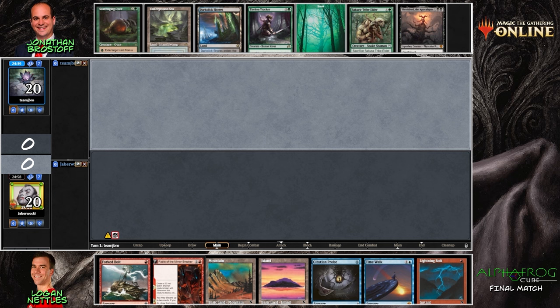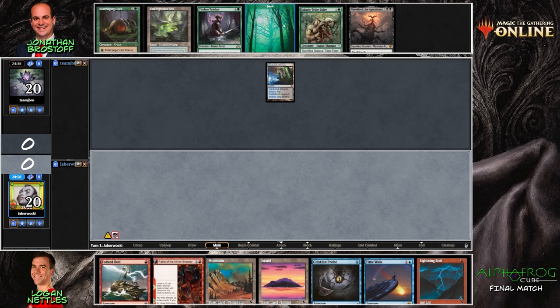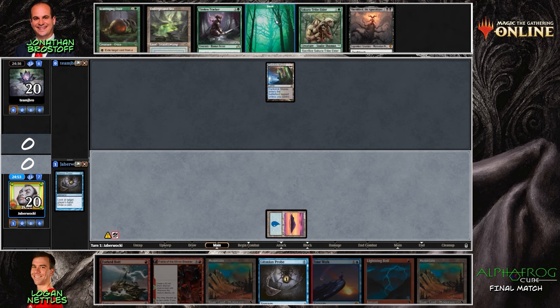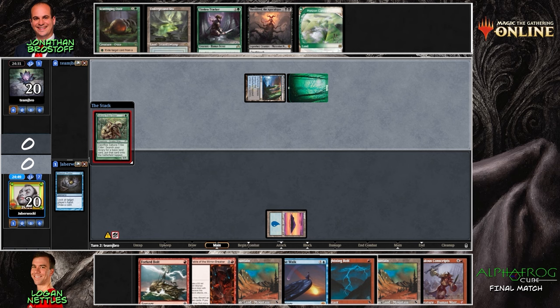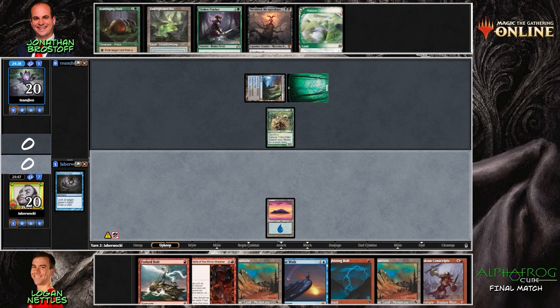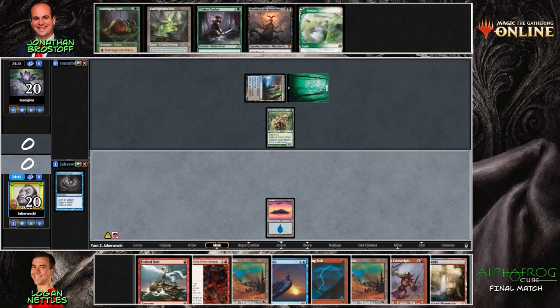We expect to see these two champions one more time. Looking at the opening hands, Jonathan's got no turn one play but a number of options. Sakura-Tribe Elder, Scavenging Ooze on the other side — there it is, there's the Time Walk. These decks should really clash into each other because both players are doing a similar thing: Logan's deck is mostly just trying to get the opponent dead as fast as possible, and J-Bro's deck is doing something very similar in a different way. It's going to be like two vehicles colliding.